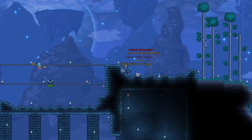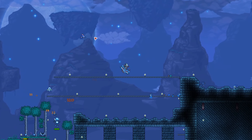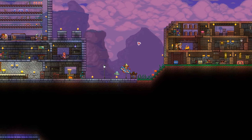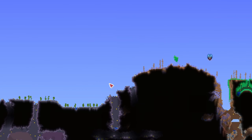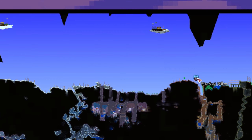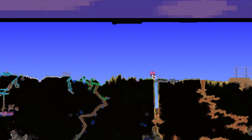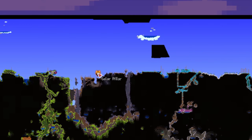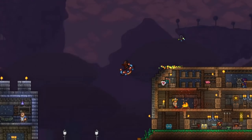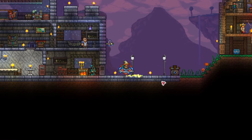We got a pillar right here — the Stardust one. Congratulations, you have defeated the Lunatic Cultist and begun the Lunar Event. After defeating the Lunatic Cultist, the four space pillars will spawn randomly on the map. We got the Stardust pillar, which is summoner based; the Vortex pillar, which is range based — we'll actually go for that one first. We have the Nebula pillar for mages and the Solar pillar for melee users. Be careful though — don't take down all four pillars, or else the Moon Lord will spawn. The Moon Lord requires a lot of preparation, which I'll go through in the next episode. So make sure to always leave at least one remaining pillar until you're ready.